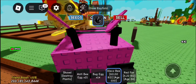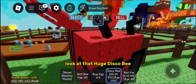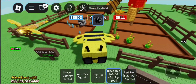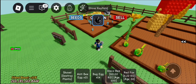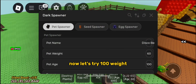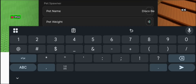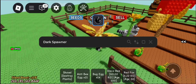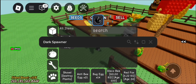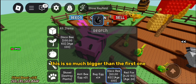Oh my god, look at that huge disco bee. Now let's try 100 weight. This is so much bigger than the first one.